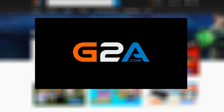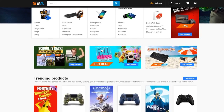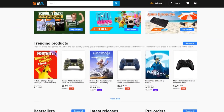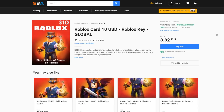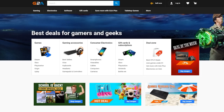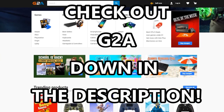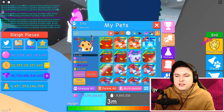Before we continue, I want to talk about today's sponsor, G2A. G2A is a website where you can find games, game accessories, and a lot of different things cheaper than you could normally buy. For example, the newest game Fall Guys, instead of 20 euros, you can get it on G2A for 17.81. They also have Robux gift cards and that kind of stuff. Go check out the G2A link in the description below.